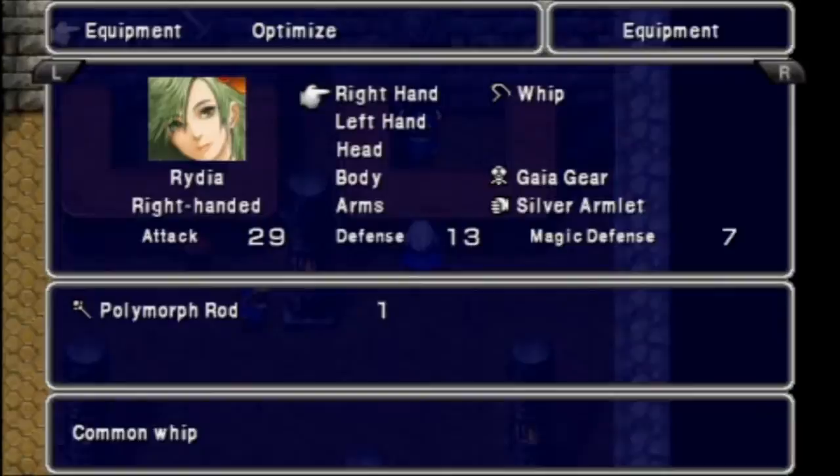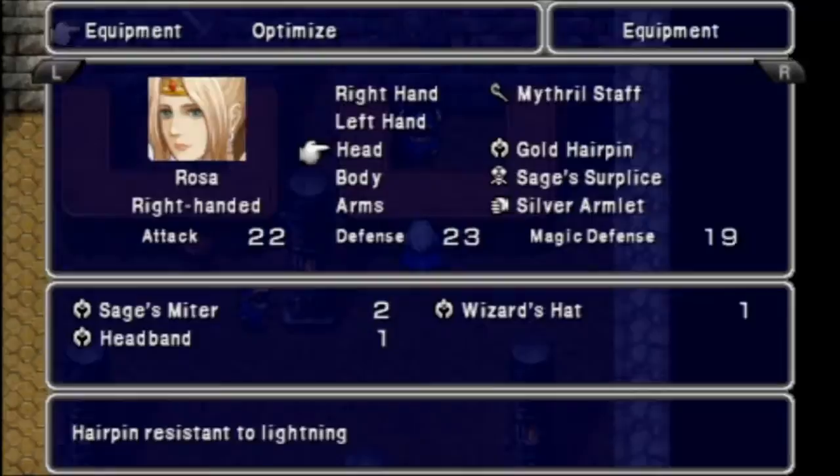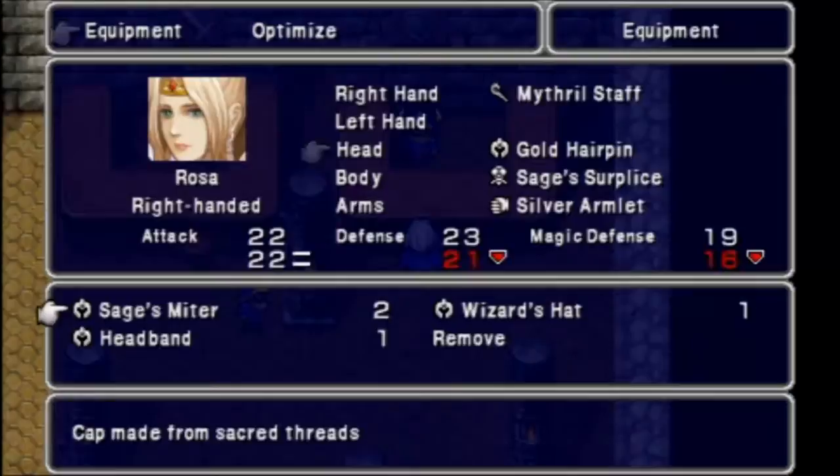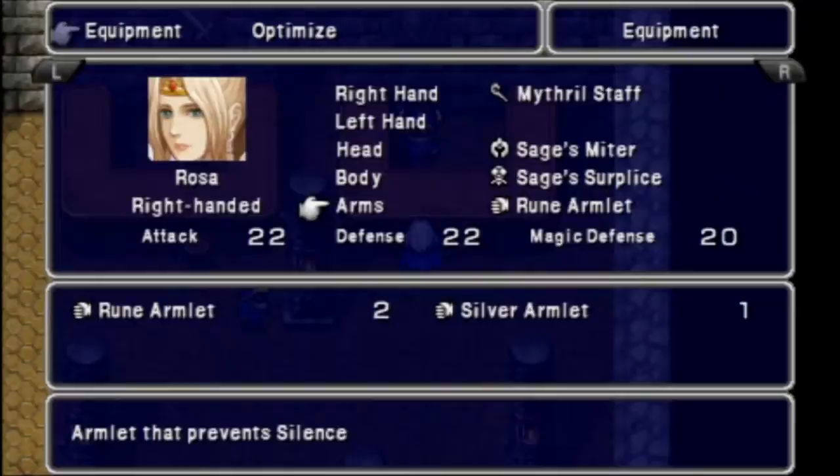With Rydia, she comes with a whip, and if she physically attacks, she has a chance to paralyze enemies. I don't like it though, because I'd rather equip the polymorph rod, because that will give her an intelligence boost of plus five. As far as the gold hairpin, this will also increase intelligence by a certain number. I'm going to give Rosa the sage's miters, because that will give her a bigger spirit boost.